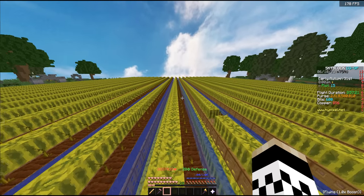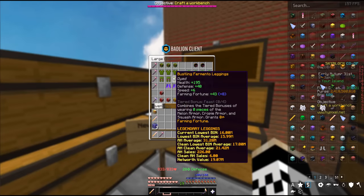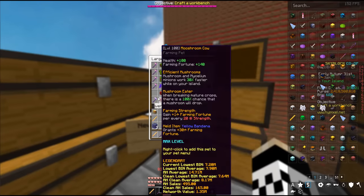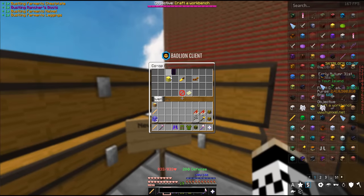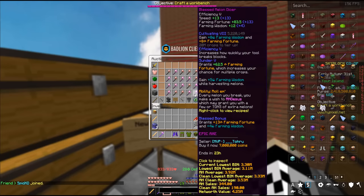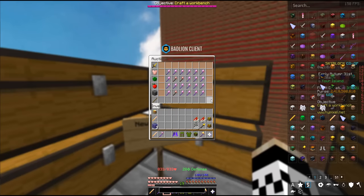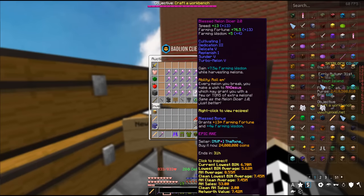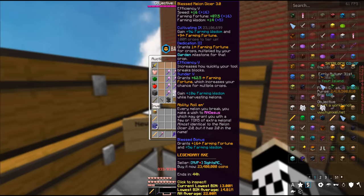Back on our island, we do have I think four fermento sets, so the gear is pretty much covered. Of course we're going to want to upgrade this a little bit, but since we haven't farmed any melons, we don't have any melon tools. So let's go ahead and hit the auction house looking for melon dicers. We have a lot of money and a big task ahead of us, so we're going to want three to four decent dicers. I'm looking for cultivating, sunder, turbo melon, maybe dedication — all the good stuff.